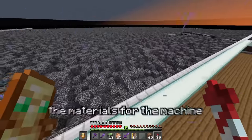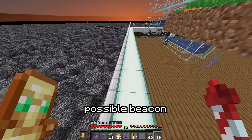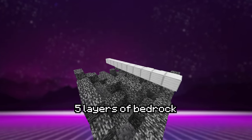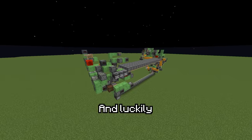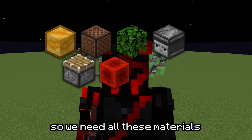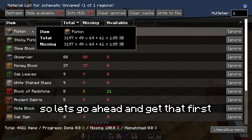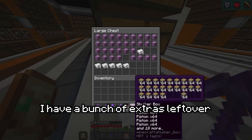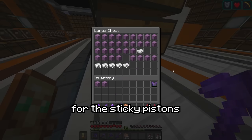Before I do that, I think we should go ahead and get the materials for the machine we have to build after this farm. To truly make the biggest possible beacon pyramid, you have to remove the five layers of bedrock at the bottom of the world so that we're able to get to the lowest possible point. Luckily, I found a machine that was simple to build that did exactly that. The thing we need the most of is pistons, so let's get that first since I have my cobblestone farm and tree farms. I have a bunch of extras left over from when I was building the World Eater, but I still need some extras for the sticky pistons.